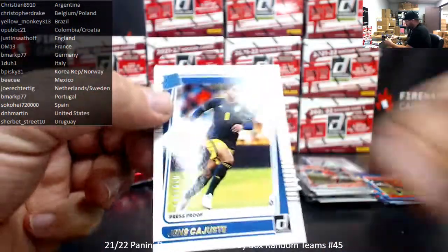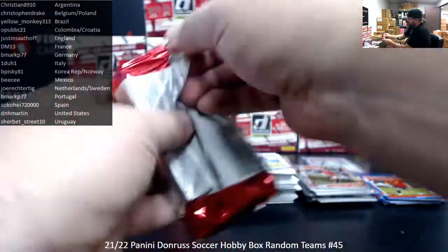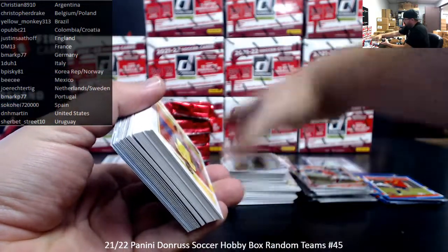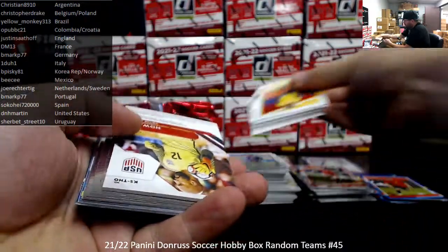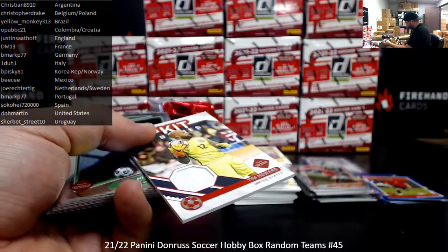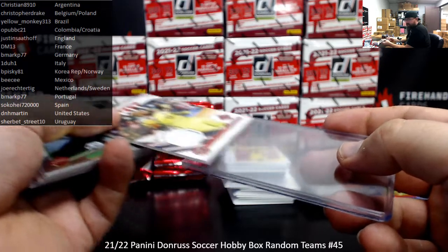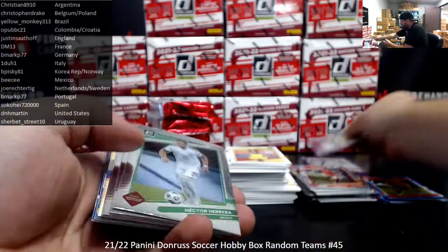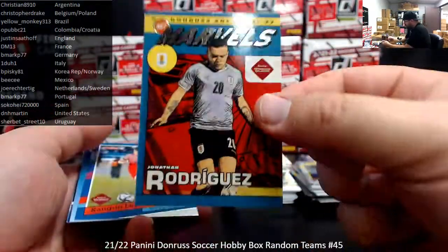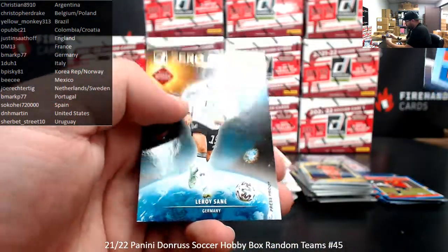A Goldproof of Jens Cajuste for Sweden, 349 — Joe Rappington. We're selecting a box each time we do a break; I just didn't get a chance to pull the other ones off the table. Your memorabilia — Kits Series, Tim Howard, United States — DNH Mark. David Espina Holo or Scoptic for Colombia. Jonathan Rodriguez Netmarvels for Uruguay — Sherbert Street. Leroy Sane Zero Gravity Proof.